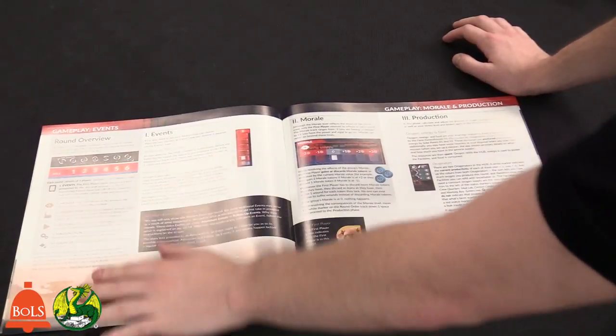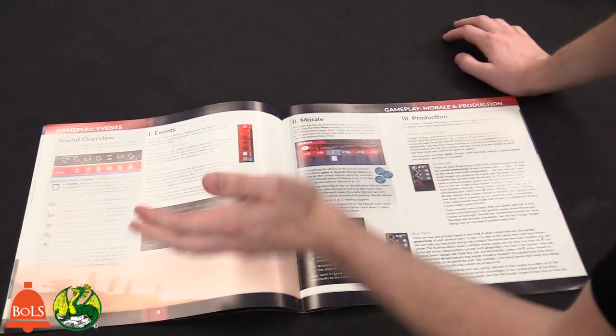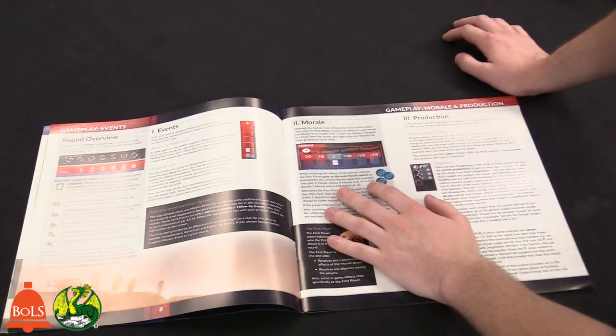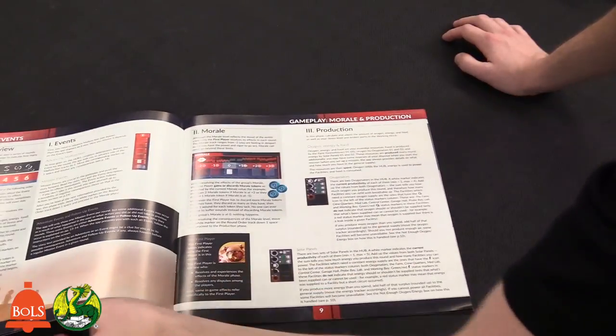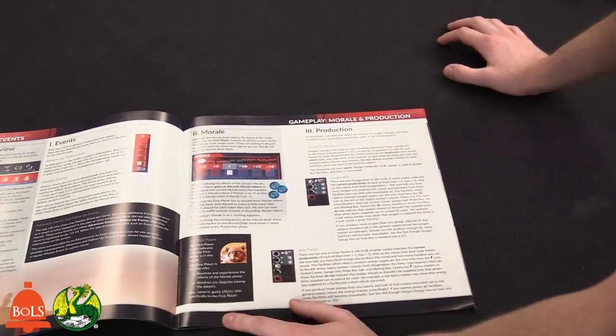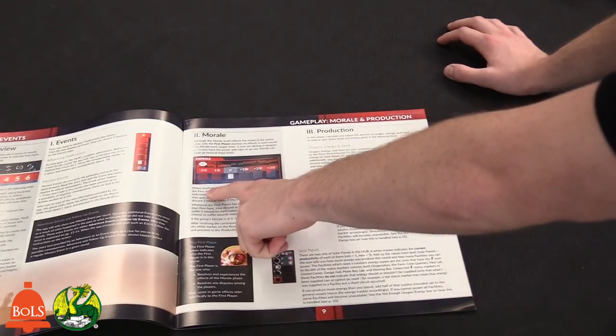There are six things that happen in a round: events, morale, production, actions, malfunctions, and cleanup. For events, you flip over an event card and it moves up a track. Morale is kind of your collective life — each astronaut has their own life, but morale is another layer. If anything bad happens it's going to make things difficult.